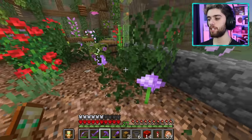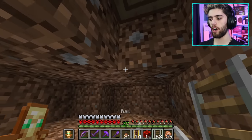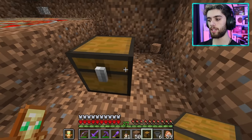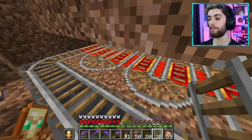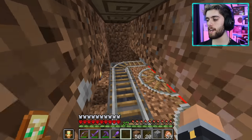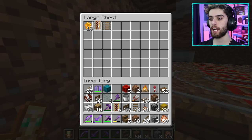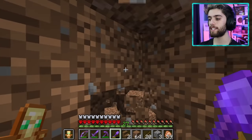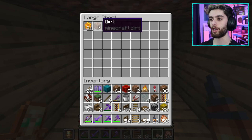I clear some leaves, go underground, and lay down rails with powered rails and hoppers feeding into a double chest. I add the final set of rails and send the minecart on its way. It's working! It's picking up all the honeycombs and depositing them into the chest. I dig a clean access route from outside so I can easily collect the output. That is a success!